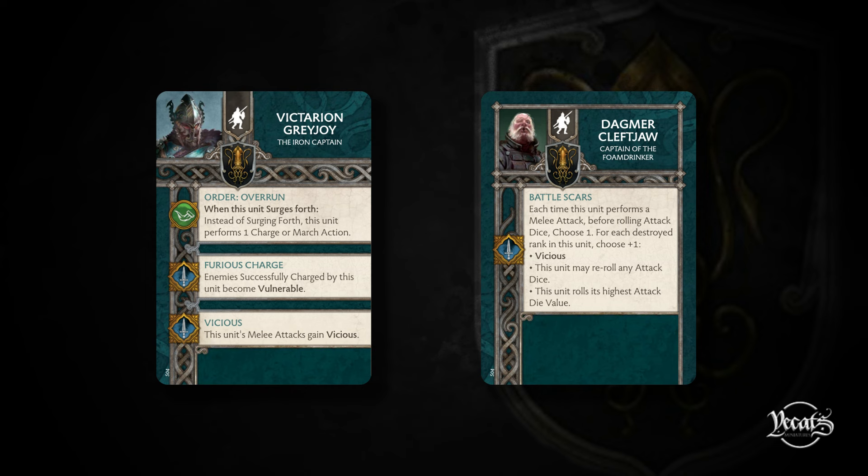The new version of Overrun is going to work really well with Victarion because he wants to be moving and building up momentum. And the new version of Battle Scars is just 100% better than the old version anyway. The changes to Battle Scars will see a lot more play - certainly in the Greyjoys where you've got cheaper units. You can throw Dagmar in and now you've got an option for versatility depending on what you want the unit to do - things like Trappers and Reavers get that extra little punch.